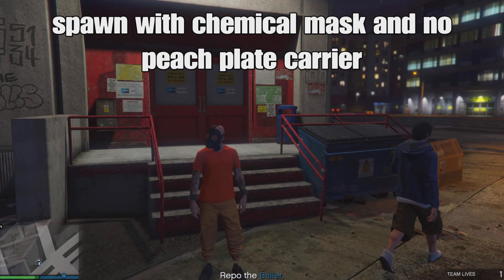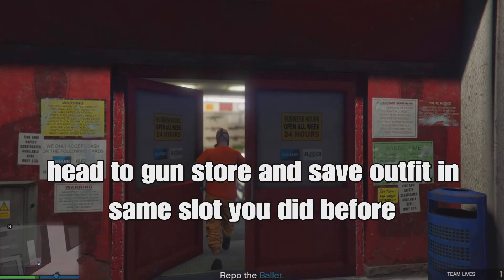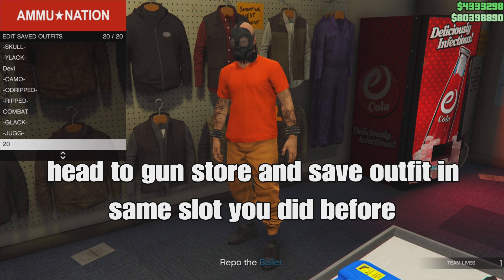If it did not work and you didn't spawn with the mask, close your application, log back in, redo the outfit, re-add the chemical mask, and do it again. Once you've got it working, you should spawn with the chemical mask and no vest. Head to the gun store and save your outfit in the same slot you did before.